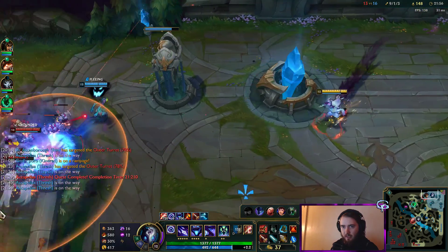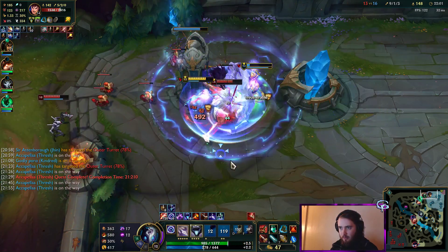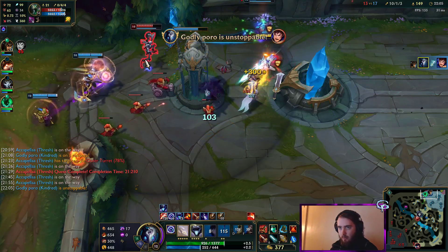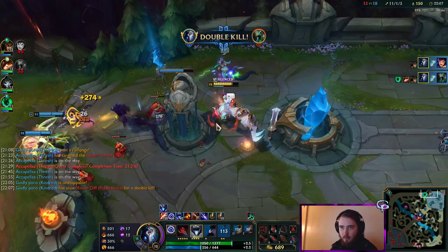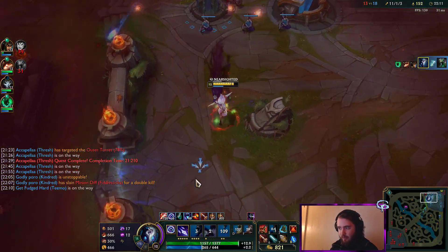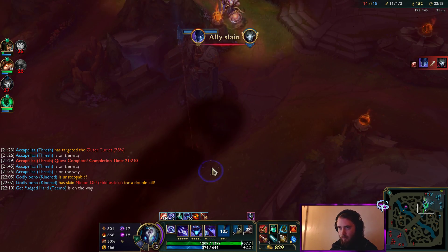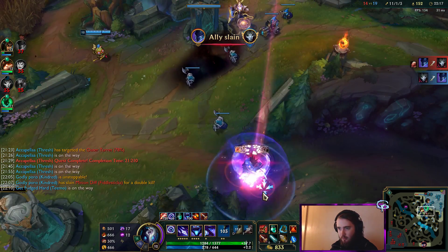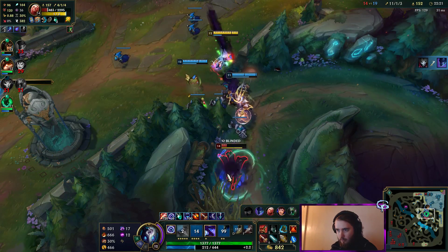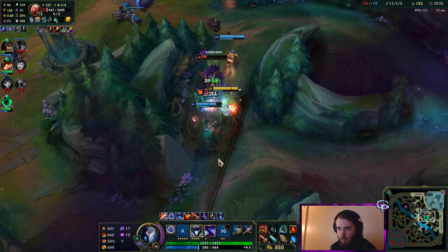We might do PD before Hurricane, in all honesty, because it might just wind up being what's needed. We killed the Fiddle and the Caitlyn. We got our Hurricane now — we can farm a little bit faster, and that works out nicely.